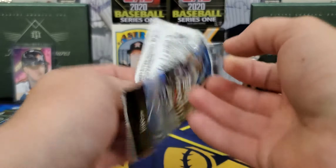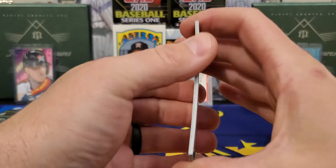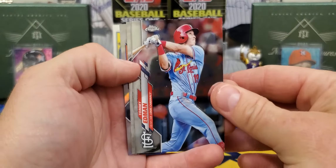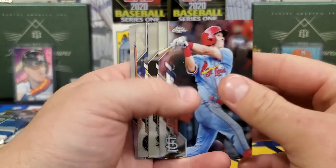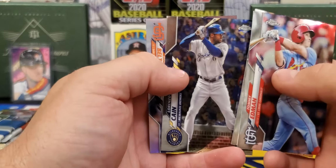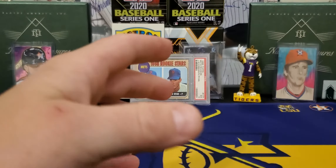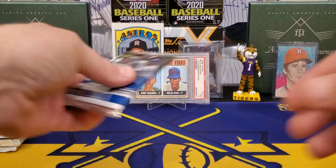Here's a nice one — 2020 Topps Chrome. See if we can get us a Bichette, Yordan, one of the big rookies. No thickies in there. I do see a refractor — Tim Anderson, Lorenzo Cain. And the refractor is going to be a Brandon Belt.